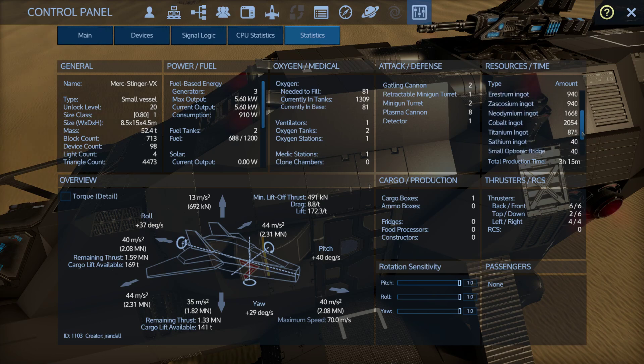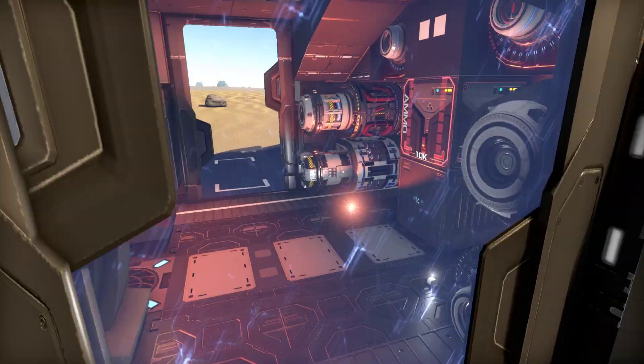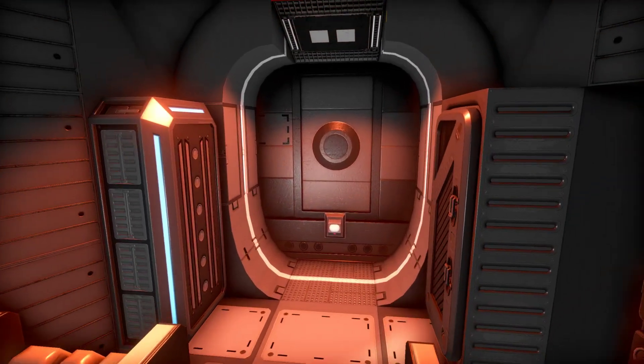It's a 3-hour, 15-minute build time. It does use some rares — some aluminum powder, a little bit of platinum, and of course erestrium or cosium, 940 each on those. CPU-wise it's coming out to Core 7, 46,000 CPU, and it's using almost all of it — 45,971 on CPU.